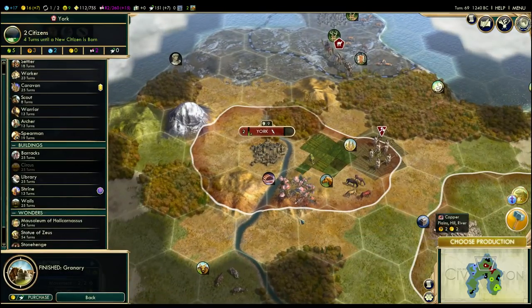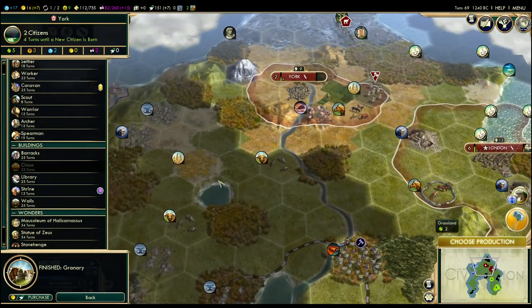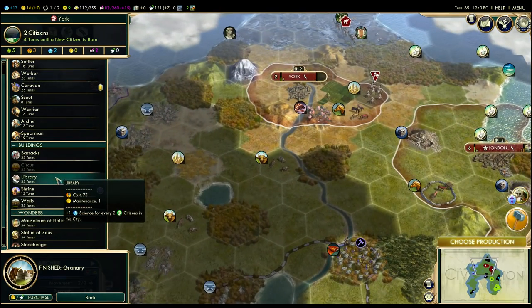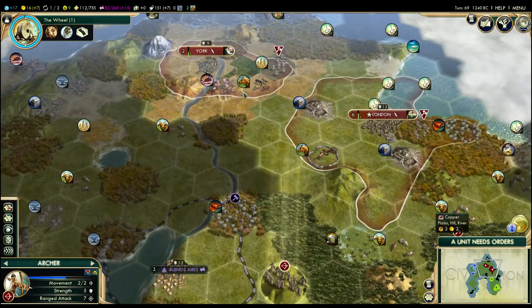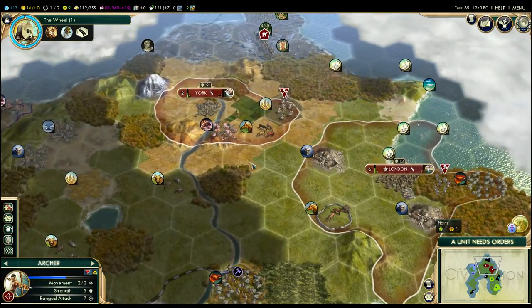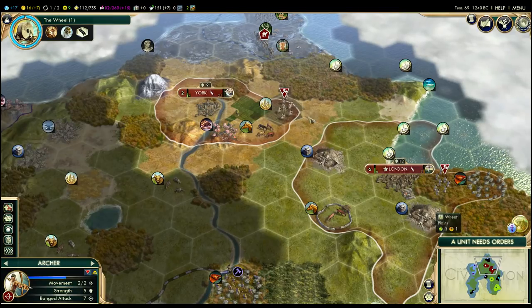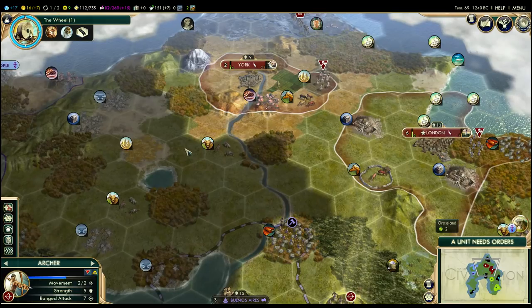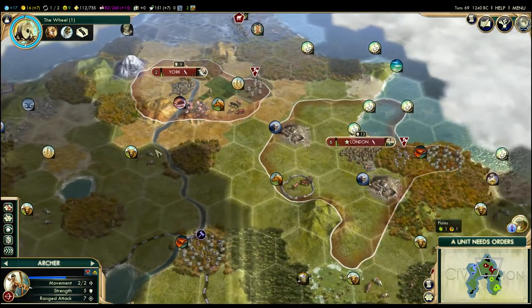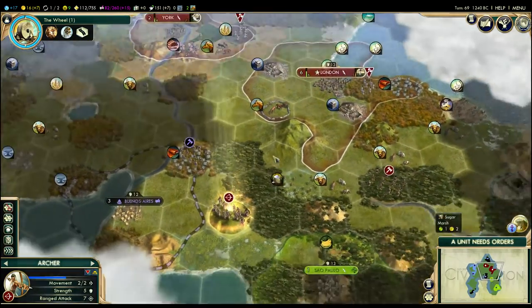Probably get a library going sooner rather than later. I do want to build the National College — you need a library in every city before you can build it. So there are two paths: sometimes you stay with two cities, build the library here, and then build the National College. Often I like to build a third city, and in that third city I just buy the library, and then I use that to build the National College at that point, which is probably what we're going to do.